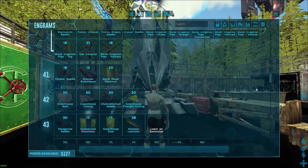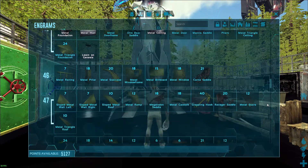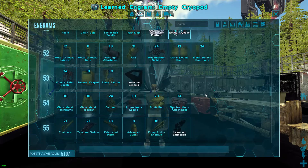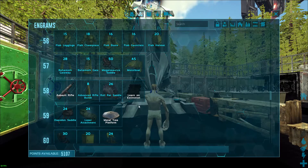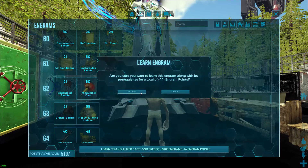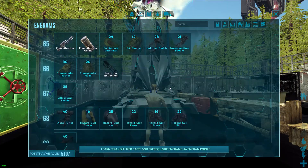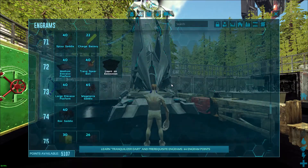From here, after I finish going through all of this, I'm going to be going to Extinction. Obviously the reason for going to Extinction is to learn the element engram. There's the upgraded version — this one right here is the one I'm going to Extinction to learn. We're on a server save at the moment.